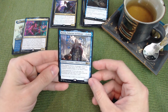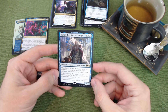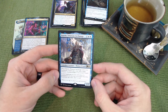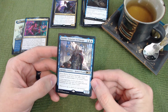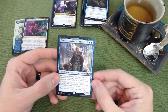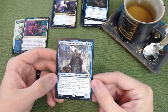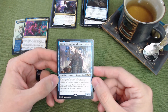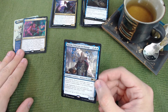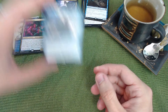Barrin, Tolarian Archmage has a great ETB — return up to one other target creature or planeswalker to its owner's hand. But the key ability is: at the beginning of your end step, if a permanent was put into your hand from the battlefield this turn, draw a card. Since ninjutsu returns creatures to hand, every turn you activate a ninjutsu ability you trigger Satoru's top-three look and draw an additional card.